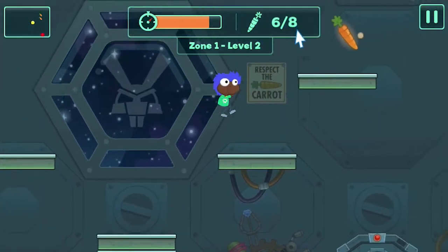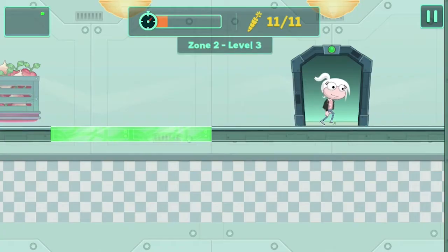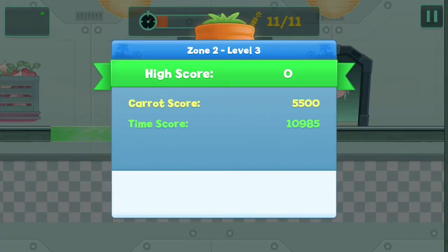Since this island is still pretty fresh, you might be looking for a few tips to give you an edge on that maniacal bunny character. Well, look no further, because I've got six tips for Dr. Hare's Revenge right here.